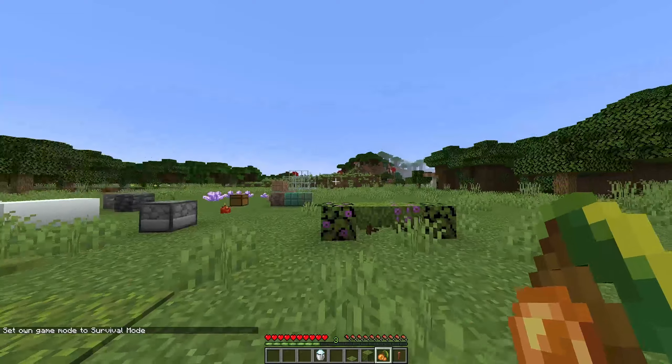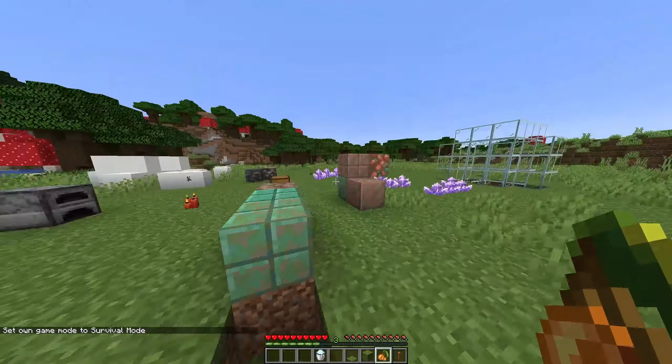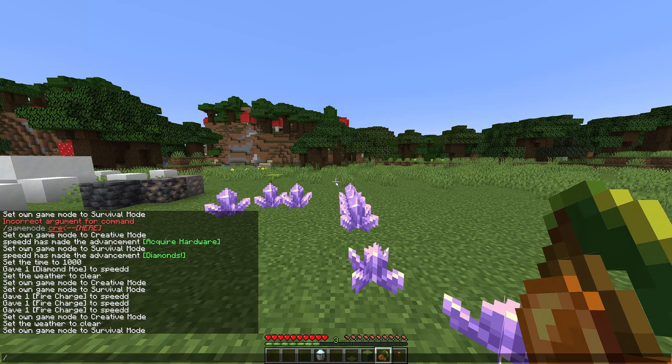There are glow berries - it's just a food item, don't know what it does. Let me go to survival mode and see how much hunger it restores. Let's run around and - actually let me spawn something in.